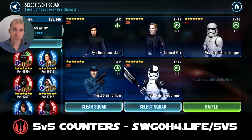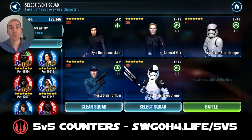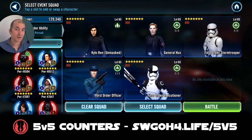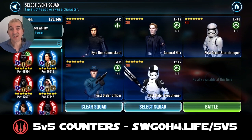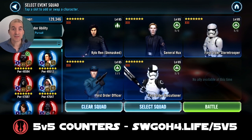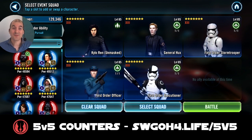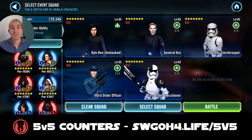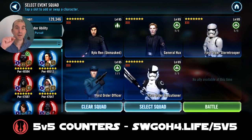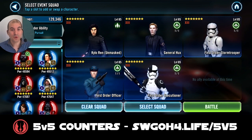Before we go in, take note of the order of my units. From my testing, enemies will most likely go after your tanks. With this order, First Order Officer will always gain the death mark, because you do not want Kylo Ren Unmasked or First Order Stormtrooper to get death mark applied on them — they might get taken out. Ensuring none of your tanks get death mark will allow whoever gets it to survive, since the enemies go after your tanks and First Order Officer never gets hit even with death mark on him. From my testing, done multiple times in this order, First Order Officer got death mark every time and was never taken out.